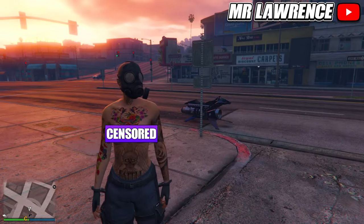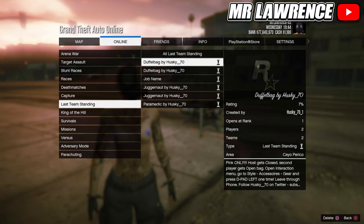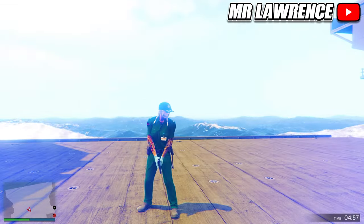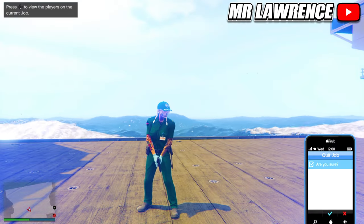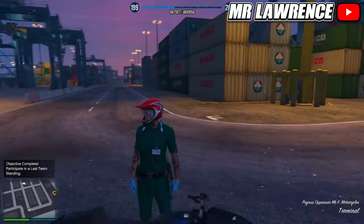Now we will merge a belt on this outfit. You can use any belt — I will use the paramedic belt. If you also want that belt, bookmark the job from the pinned comment. Then just start it. When you load in, equip any accessory via your interaction menu. Then quit the job through your phone. When you are back in online, you will have this outfit.